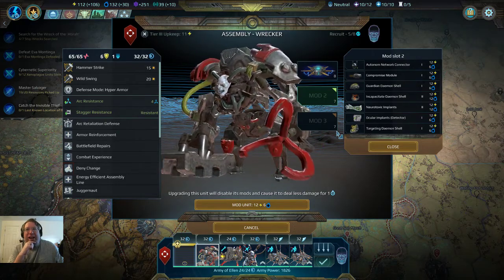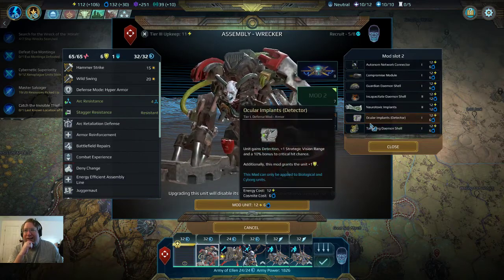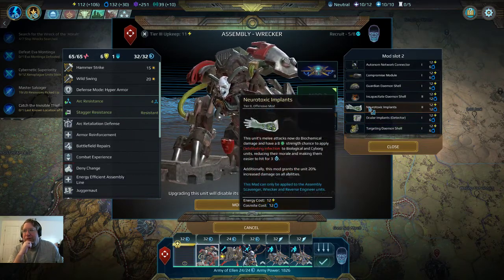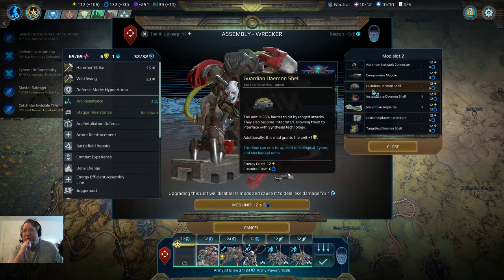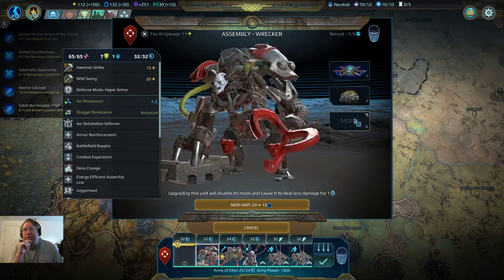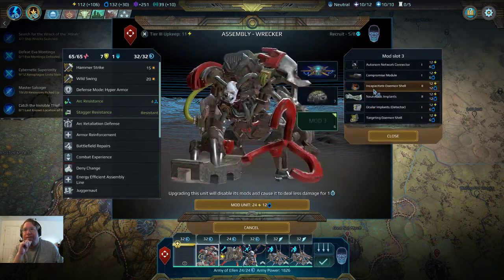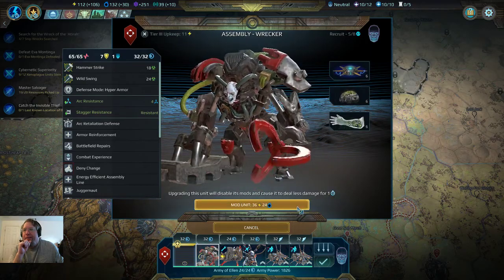Now we kind of want him to get hit, so now we've got to kind of survive. More damage — well this is specifically ranged attacks, which is his major weakness. And let's give him the implants.